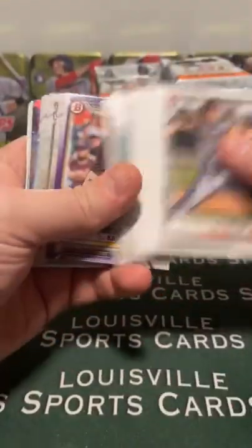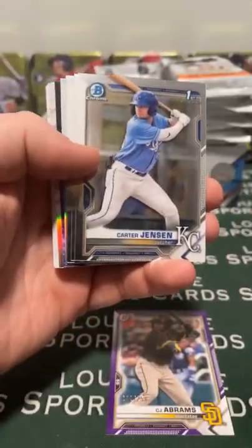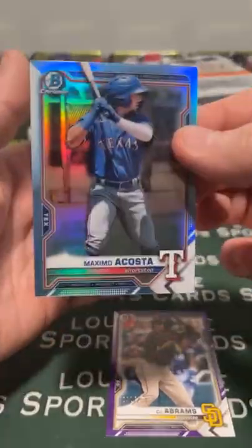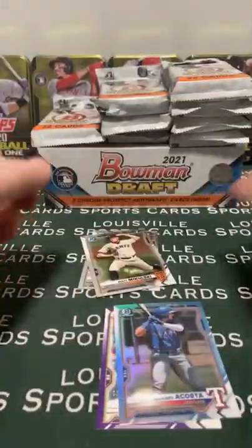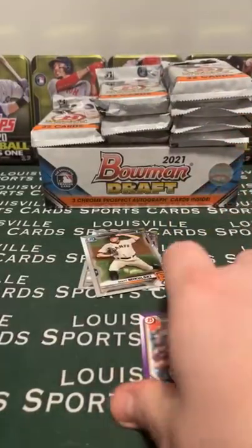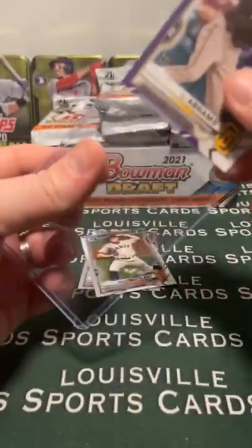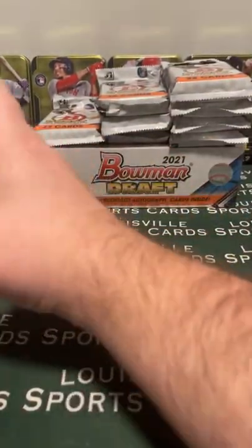I haven't seen anybody do a pick your team. There's a purple Abrams paper. If you want to load up on your team for Topps Chrome Update, Acosta sky blue - it gives you an opportunity to do that. Like if you speak with Dustin, we've got quite a few Tigers fans in here, but you know, you want Tigers, you can grab 12 boxes worth of Tigers. You don't have to do another one the rest of the year, then you're all set.